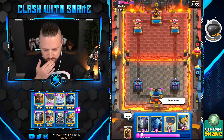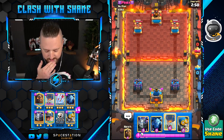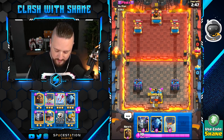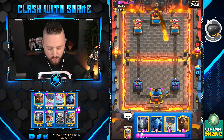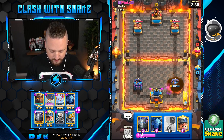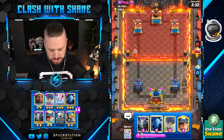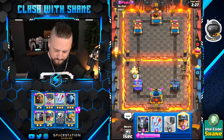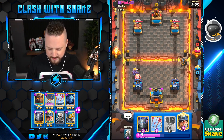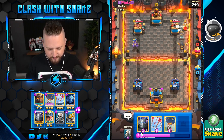Mr. Prox, my friend — I've got a terrible starting hand here, we can't do anything. It's not even a good play — it's actually a bad play. A fireball — well, I hope he doesn't have a royal hogs deck. We just use our bomber. Ghost in the business, minions here. It's getting interesting now boys — a bandit? Hmm, that's not what I wanted to see.